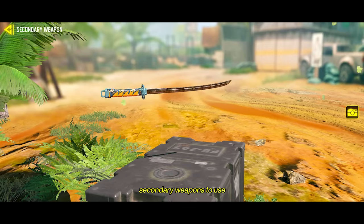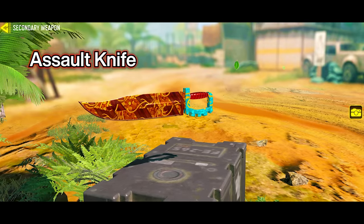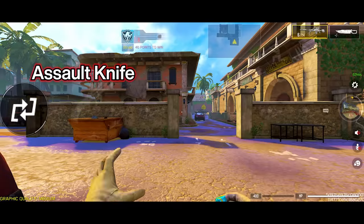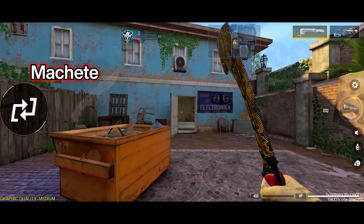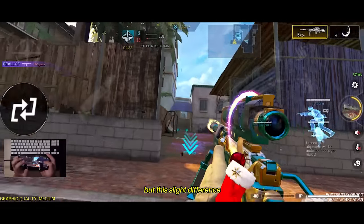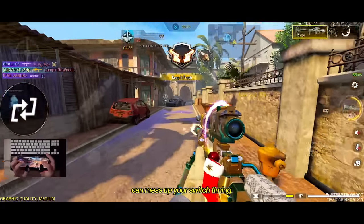The best secondary weapons to use are melee weapons, especially the assault knife, because you can switch back to your sniper way faster than every other knife in the game, followed by the machete, the keram bit, and then the folding knife. Others are slightly slower, but this slight difference can mess up your switch timing.